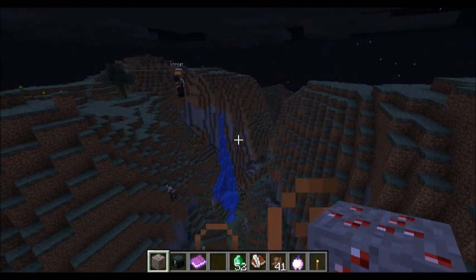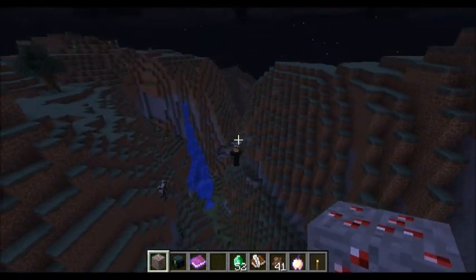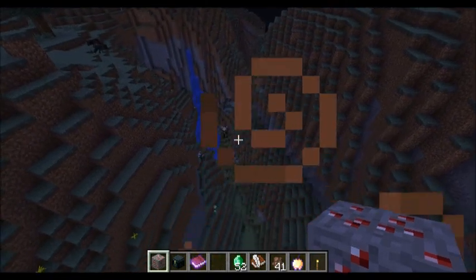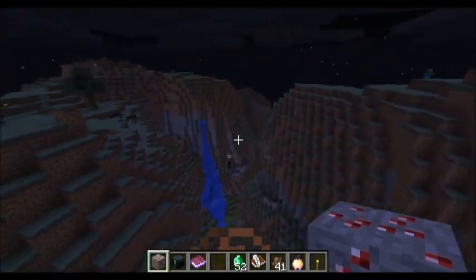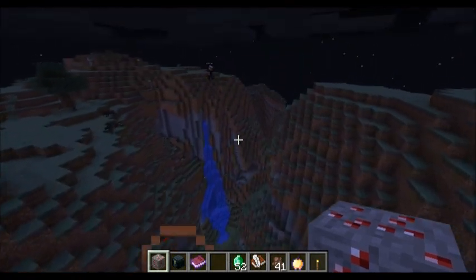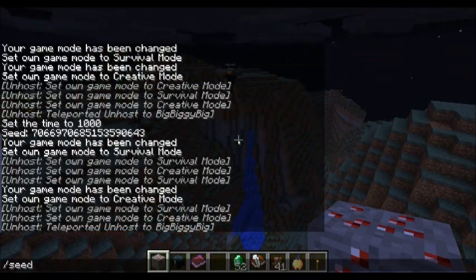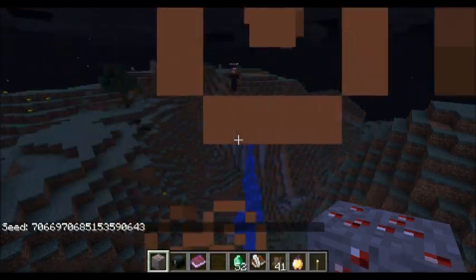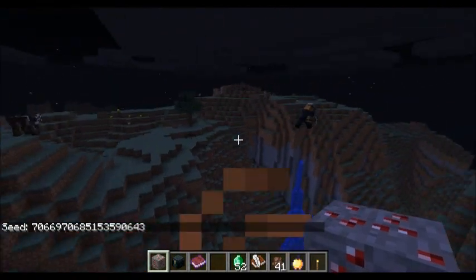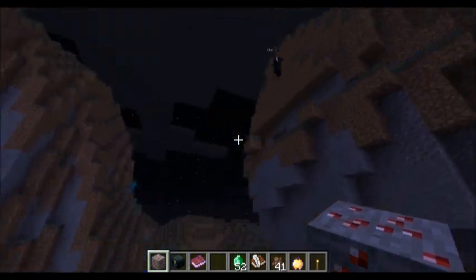They've done a great job with world generation — it looks brilliant how well they've captured the hillsides and terrain. The extreme hills biomes are genius, you've got to check them out. Also, if you want to check your seed — especially in multiplayer — you can just type slash seed and it will come up on your screen. From the NativeVisions boys, we appreciate you all joining us — please subscribe if you enjoyed this, adios.